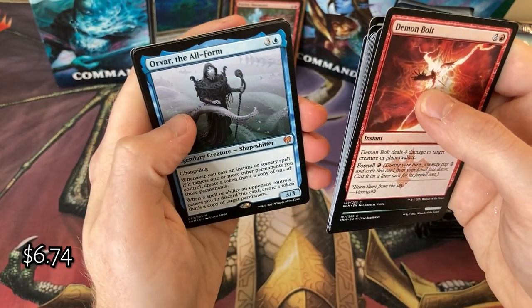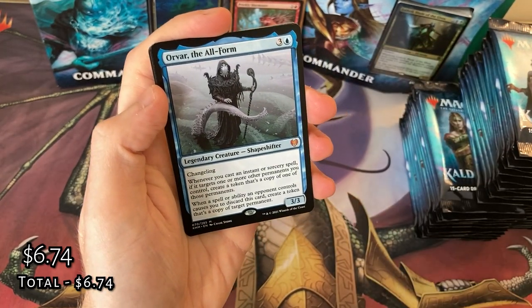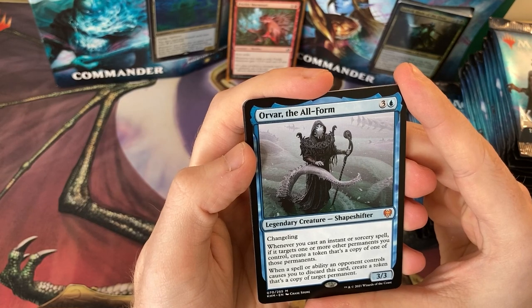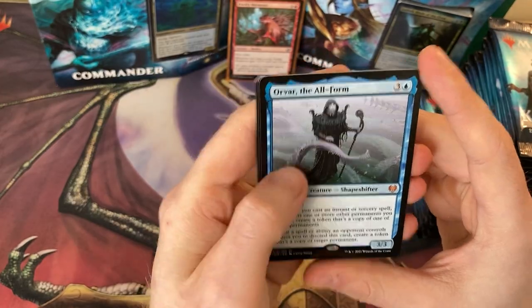Apologies for the coughing. Throwback to Lewis. We've got an Orvar, the All-Form — a little shapeshifter. It's cool. When you cast an instant or sorcery spell, if it targets one or more other permanents, you can create a token that's a copy of one of those permanents. Wicked.